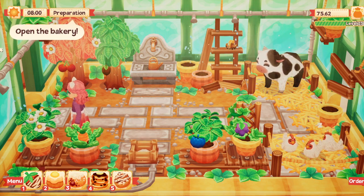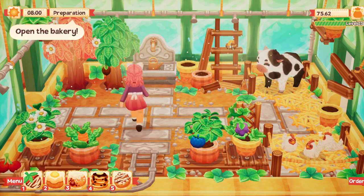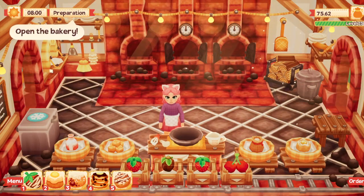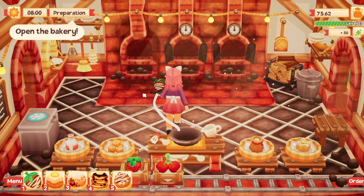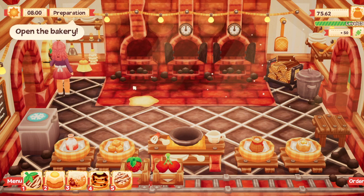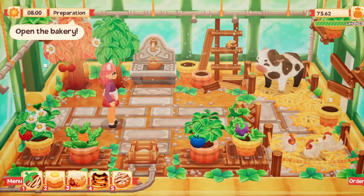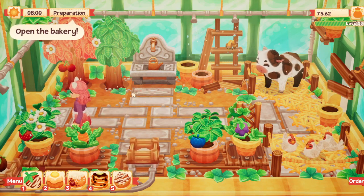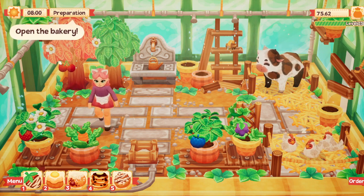I'm not even paying attention to what I'm getting off the trees, so I may want to pay more attention to that. Let's go ahead and get some of this going. We've got strawberries and chocolate - that will be an easy one to make because you can just make it and put it on the counter. Unfortunately I didn't get chocolate or anything else that I need, but that's okay.